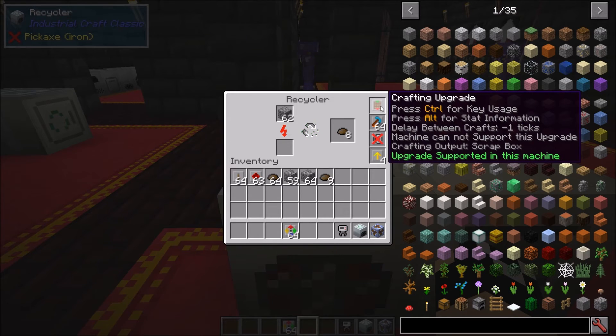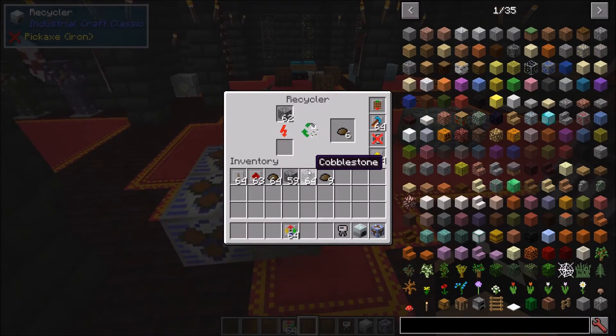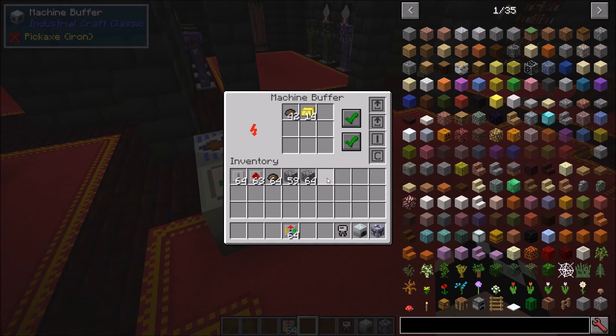One thing to note about the crafting upgrade: it throttles its speed intelligently. It collects data on how often crafting is needed and speeds up or slows down accordingly. If it only needs to craft once every 30 seconds, it won't try to run every second - this avoids unnecessary lag. If the machine is producing very fast, the crafting upgrade will speed up to match demand.